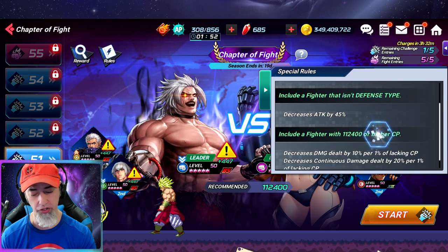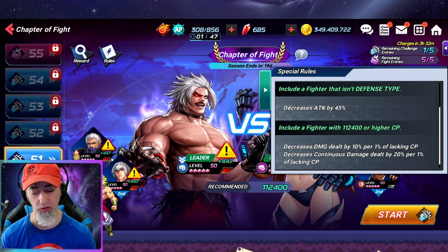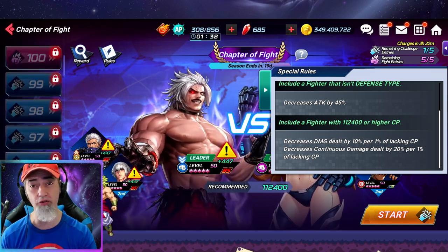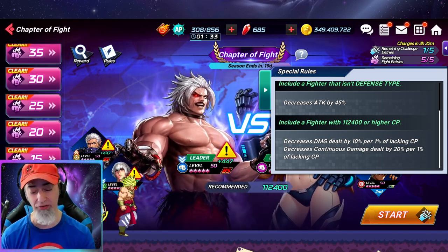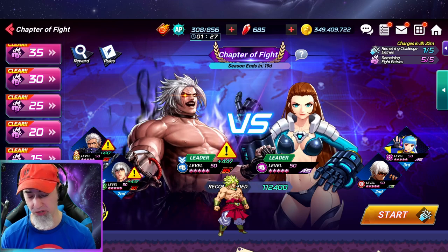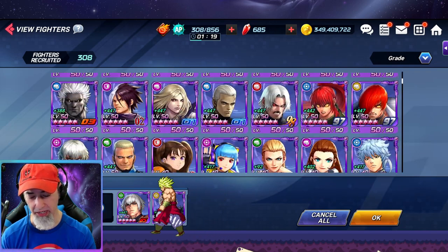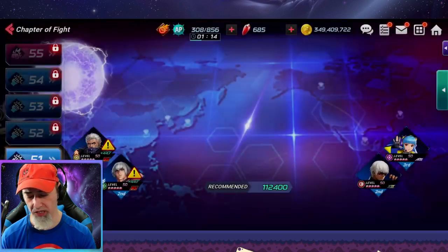So here's Stage 51 — you need a defensive fighter, otherwise you're going to decrease your attack by 45%. And you need to include a fighter with 112,000 CP. By the way, I believe when this is all the way up to 100, it's 240,000 CP required. I'm pretty sure Net Marvel didn't intend for this — there's no way they're going to allow three-star characters to be able to do this. Let me show you what I'm talking about. We switch out Rugal and put in Ignitz.